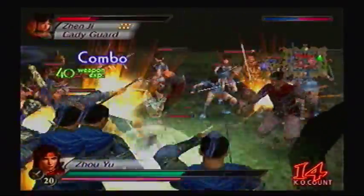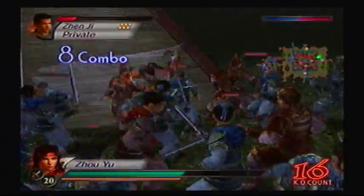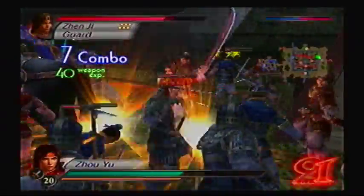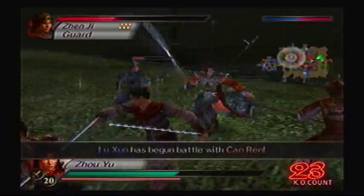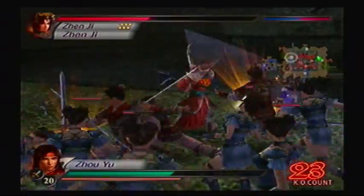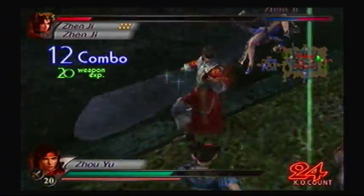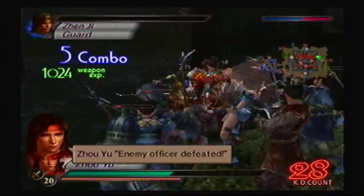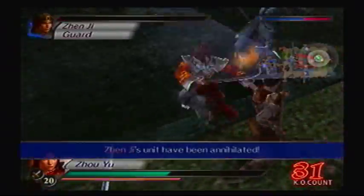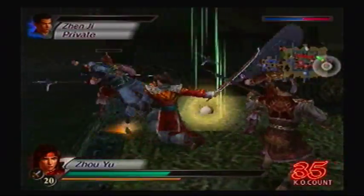If you still have bodyguards, you can leave them around to babysit Lumong while you're taking care of other business. Another thing you could do: you can do this in Musou mode and complete the Battle of Sha Ting first, to have Zhou Fang show up as reinforcements for Lumong — that'll give you a nice bit of survivability. Or have a second player play as Lumong and put him somewhere where he cannot get hurt, while you do all the work.